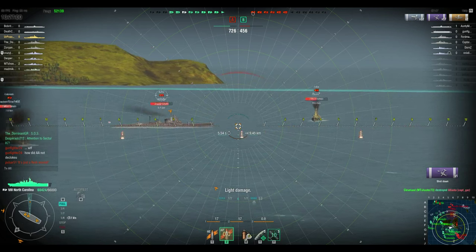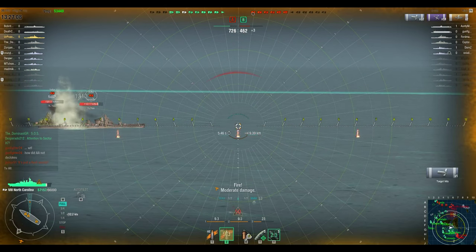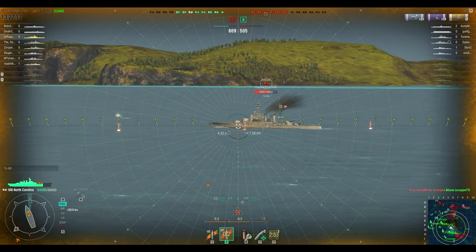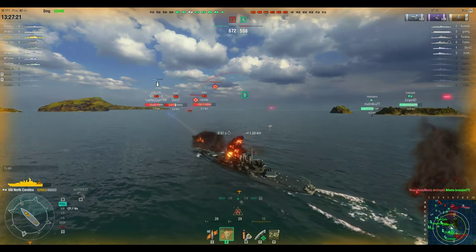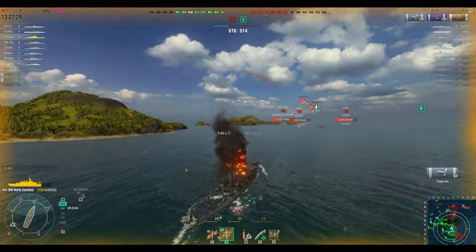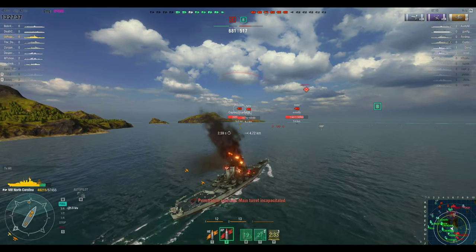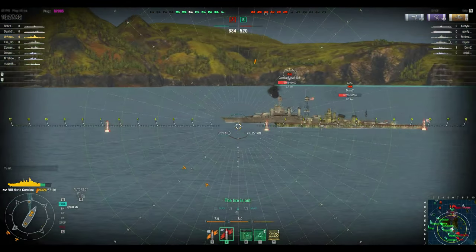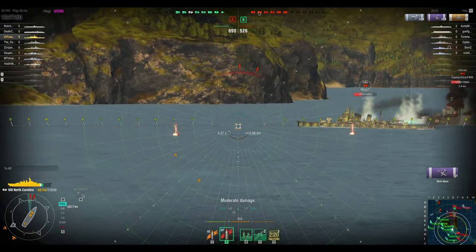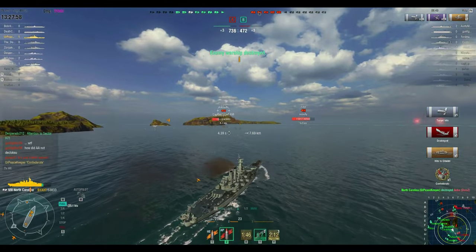Now that I'm out in the open and stationary, it's imperative I get moving again — especially since the armor is not exactly thick or effective. We'll see some large numbers pop up as the Aoba rakes my deck with HE fire. Still trying to citadel the Colorado at 7.5 kilometers — three hits for 8K, not bad. Look at how rapidly you lose HP with a hit. Confederate flag — and goodnight!